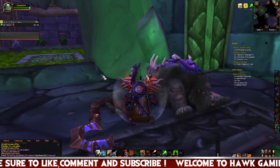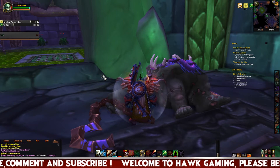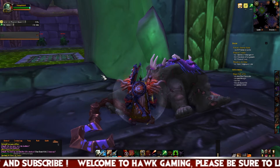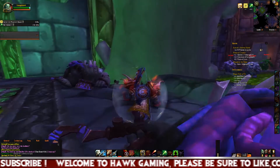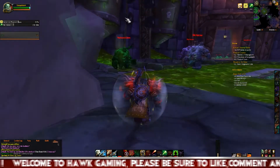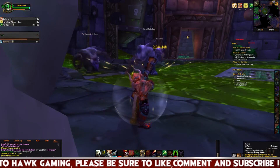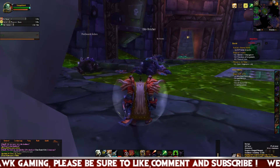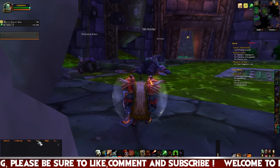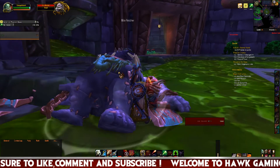Onyxia's Lair is a cave-style 20-man raid with a single boss and approximately six to eight mobs. Onyxia also drops a tier piece. And, oddly enough, Onyxia had one phase where she takes to the air and is not able to be hit unless you have a ranged attack. So those who only had melee were out of luck.